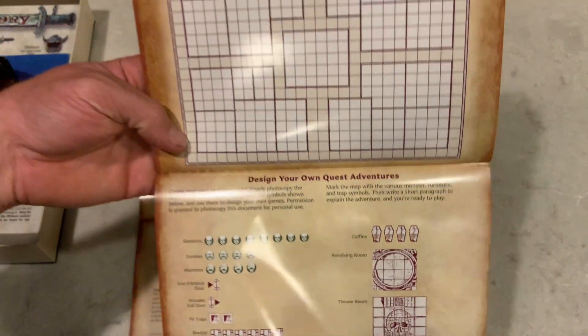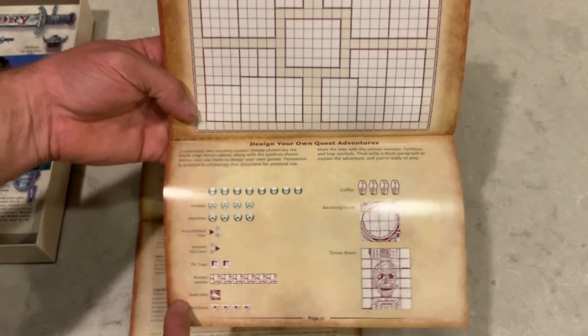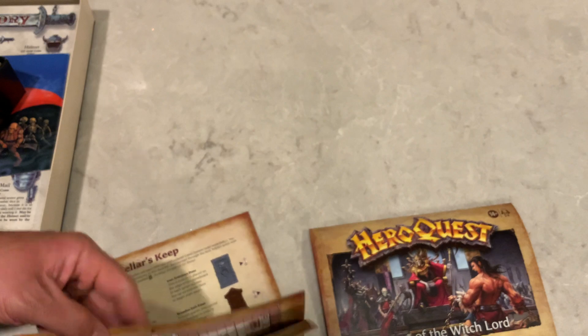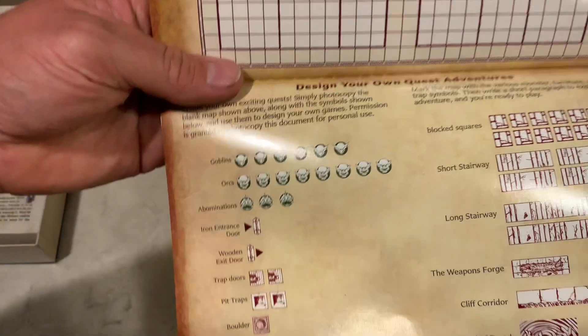And on the back here where you build your own quests, there is no graphic for the bone pile. However, on the back of Keller's Keep, there is a graphic for the statue.